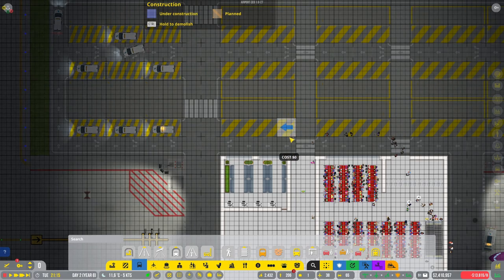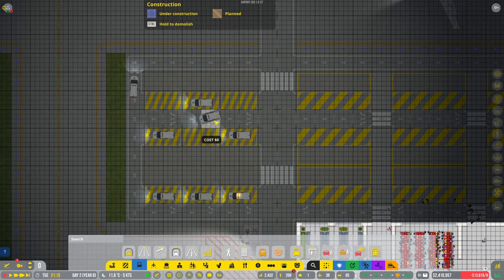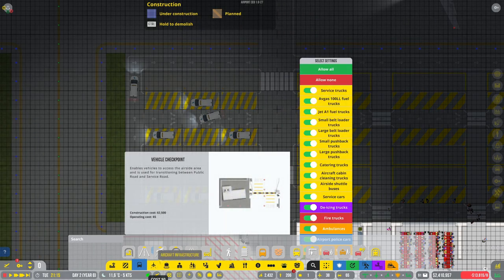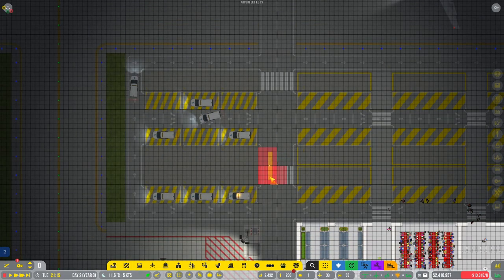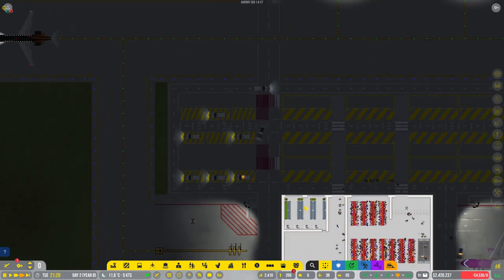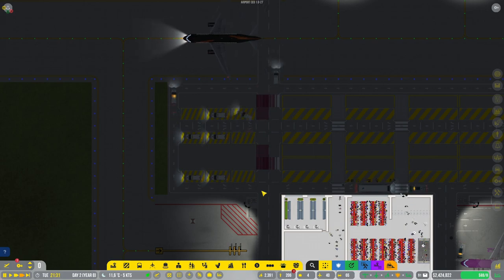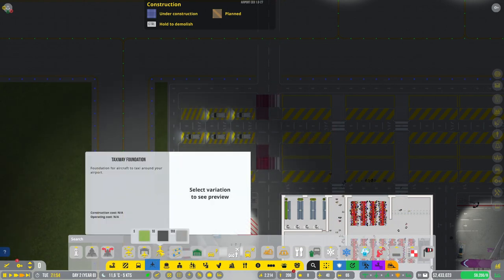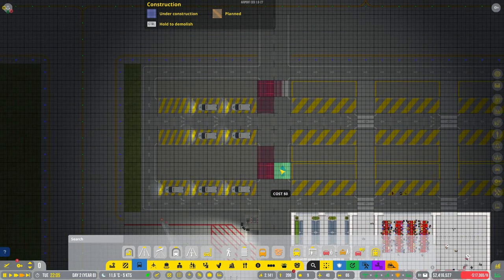So going in and out — this can't be a runway road then. It can be a one-way road because it's basically just right here. I want to bulldoze these. All right, let's try that. This bit of road here will be one way.